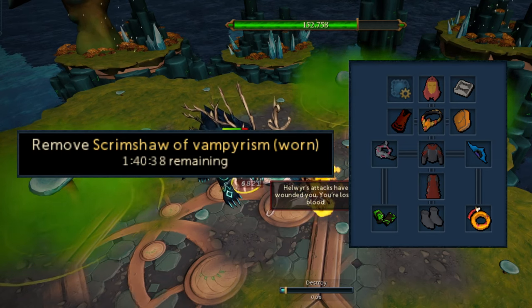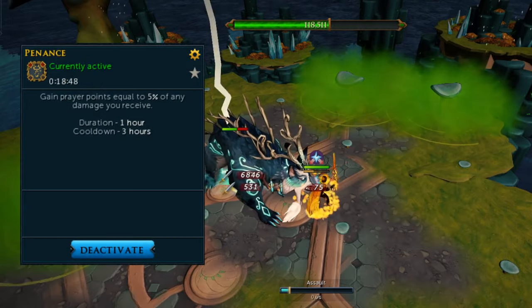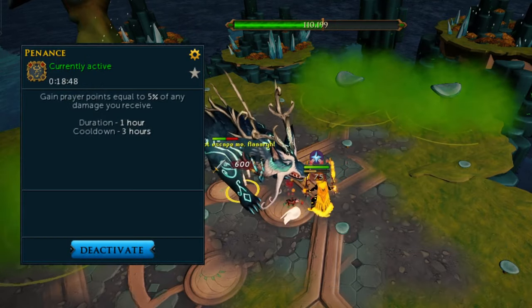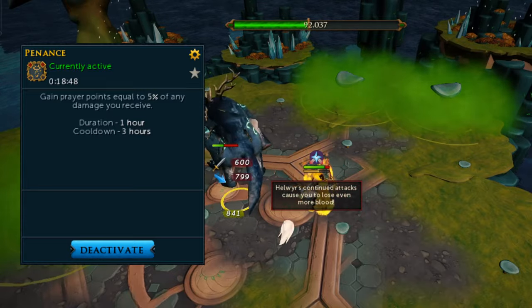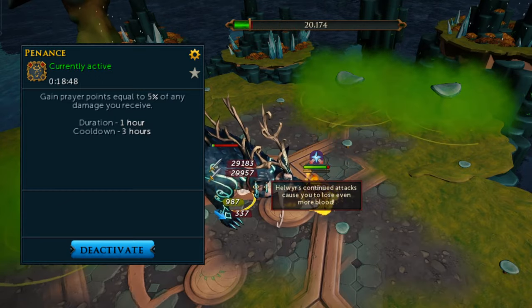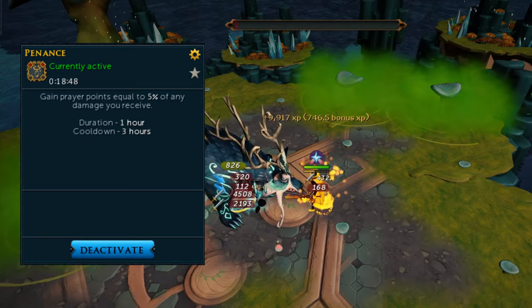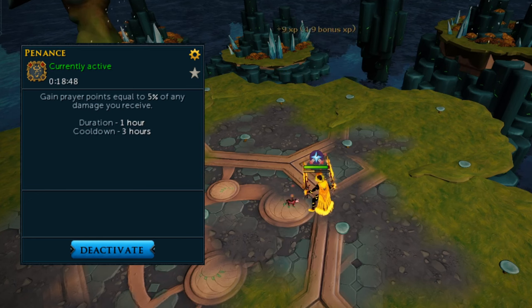You can use a superior scrimshaw if you want, but the regular one should work fine. The aura I'm using is the Penance Aura. If you aren't hit by a mushroom spawn frequently enough, then Penance Powder isn't enough to sustain prayer on its own. You could use a Scarab Familiar, but then you can't use a Legendary Pet, which isn't nearly as AFK. Therefore, we will stick with the Penance Aura at this boss.